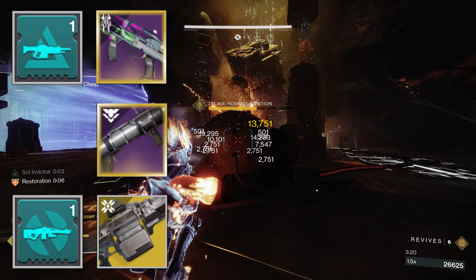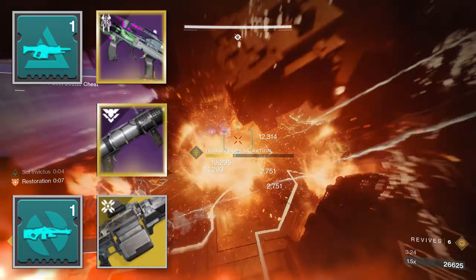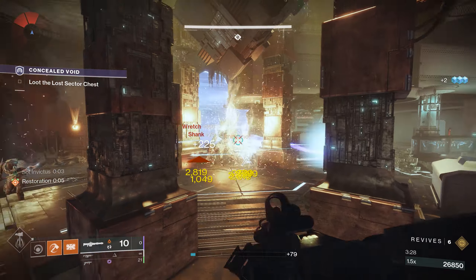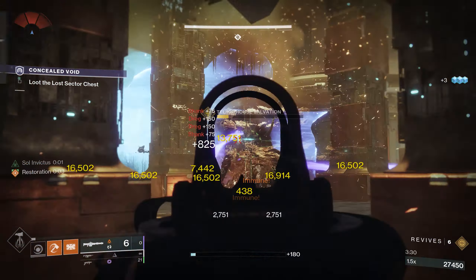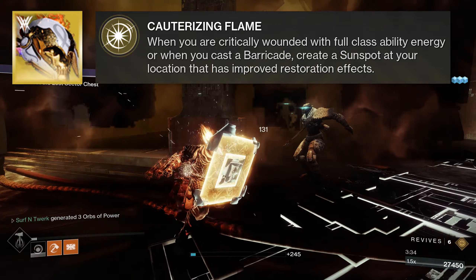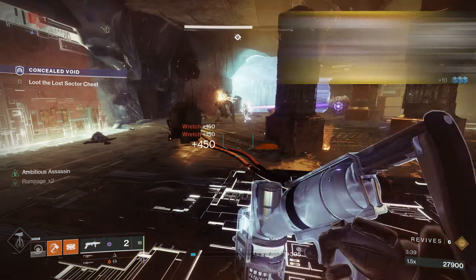I will note with Xenophage — to make the Overload mod work, you're going to have to constantly shoot the gun. You can't just tap it; you're going to have to hold it down the entire time. I ended up running a Titan, so the exotic I used was Loreley's Splendor Helm, to help me stay alive. Whenever I took damage, it created a Sunspot, which helped my Solar Restoration so I could get my health up.